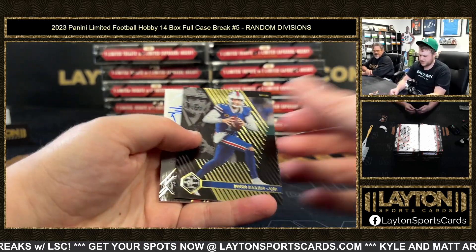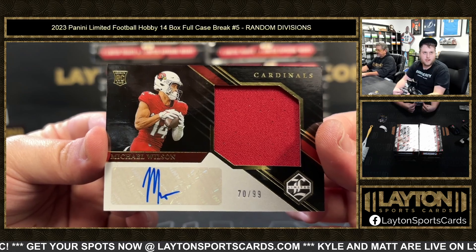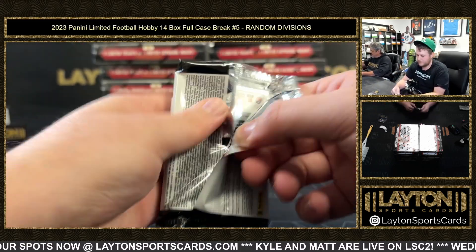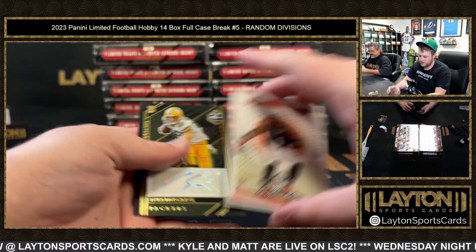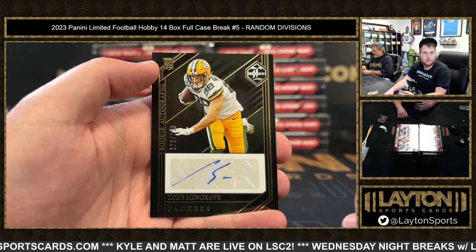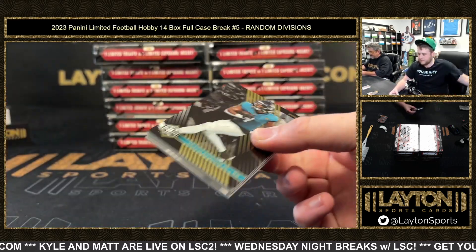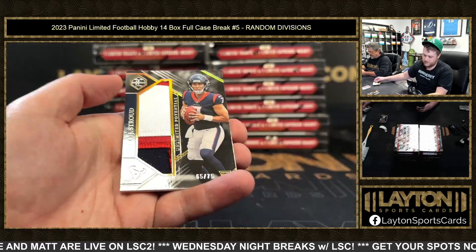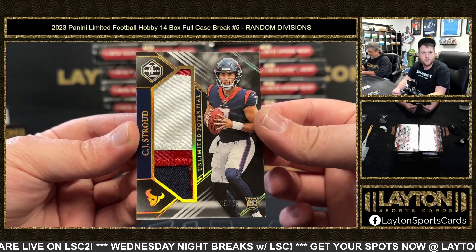Josh Allen — there is a rookie jersey auto numbered to 99. Michael Wilson for the NFC West. Pittsburgh Pickett, Gary Judy Star Factor, Jamar Chase, and a rookie auto Luke Musgrave for the NFC North numbered to 125. Davante Adams to 99, and a three-colored patch to 75 — AFC South CJ Stroud. Nice one there, congrats on that AFC South.